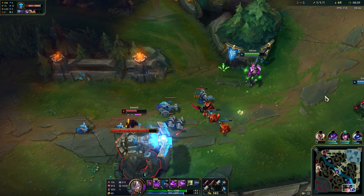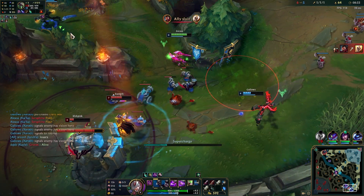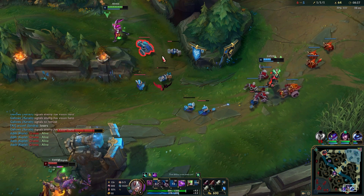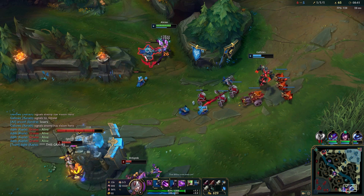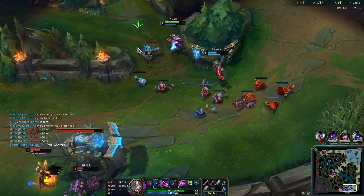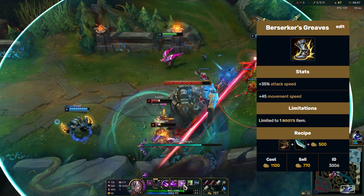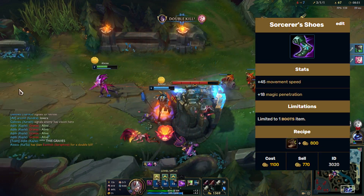By the way, a couple things. I'll be focusing on the core builds, meaning only the first 3 items, because for most cases the 4th and 5th item depend on the game itself. If you want more AD, you can go for something like LDR and GA. If you want more AP, you can go Rabadon's. For the boots, for every ADC build in this guide, it's overall better to go for Berserker's Greaves. Unless you're building hybrid and the enemy team is stacking MR — in that case, Sorcerer's Boots are actually an option.